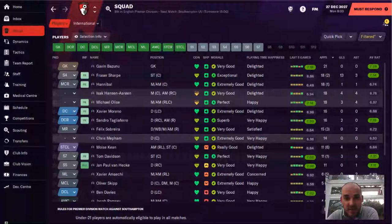In terms of appearances so far, Gavin Bozzuno the goalkeeper has been ever-present for me. Fraser Sharp, signed for just under £7 million from Scotland, has got 13 goals and become my number one striker, knocking Moyes Keane out of the team. Hannibal is also playing a lot of football for me. Michael Alis, who has just signed in real life for Crystal Palace, did fantastic for me last season but hasn't quite transferred that form into the Premier League — though 7.14 can't be sniffed at. He's just not creating or scoring as many goals.